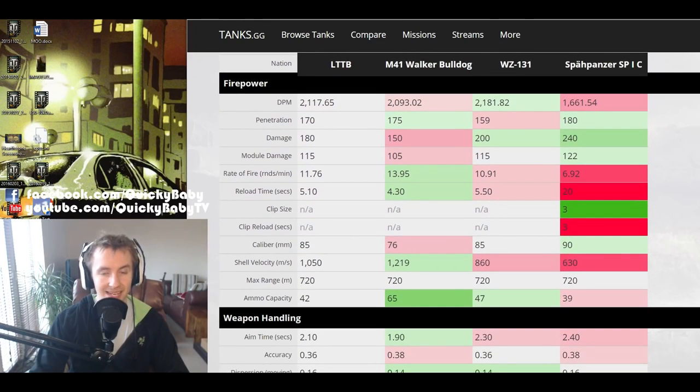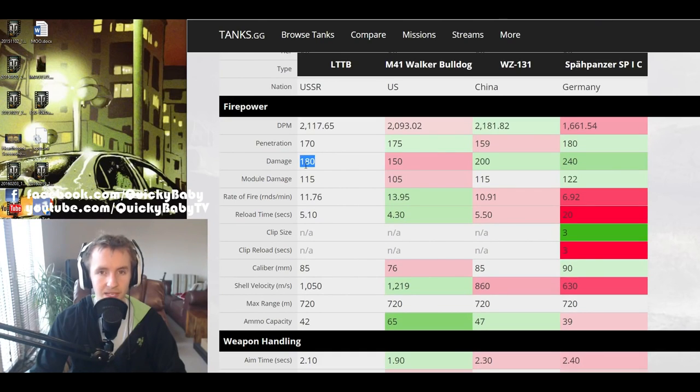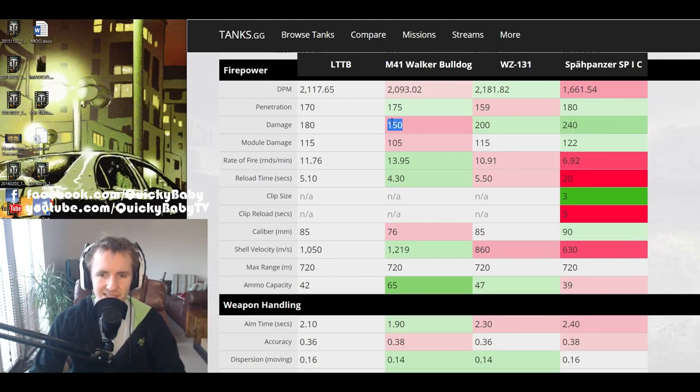DPM-wise, the LTTB is only slightly better than the M41 Walker Bulldog, worse than the WZ-131, but way better than the Speerpanzer. The tank has lower penetration than the Walker Bulldog and the Speerpanzer, but better penetration than the WZ-131 at 170mm. The LTTB has 180 alpha damage — slightly lower than the WZ-131's 85mm and way worse than the 90mm on the Speerpanzer, but it does hit slightly harder than the M41 Walker Bulldog.